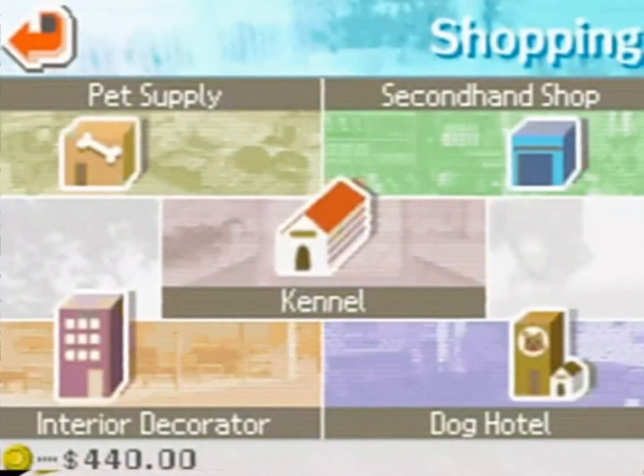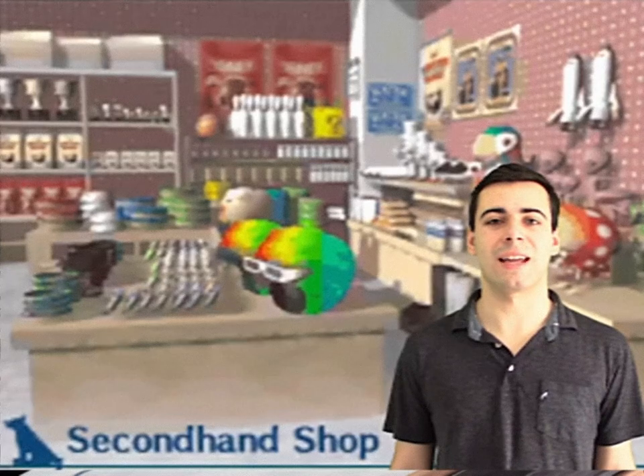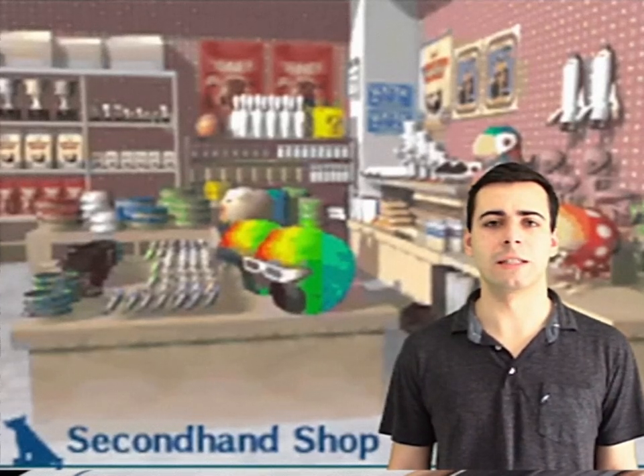There are a few places we can go, but first let's go to the pet supply store. Here, you'll find all the things you need to take care of your dog, like food, water, and toys. There's also a secondhand shop where you can sell things you don't need — not you, though. Seriously, a single water bottle?